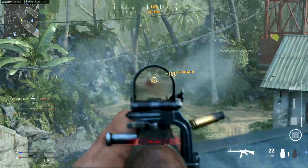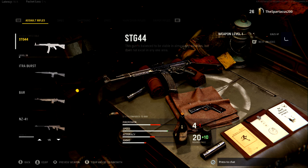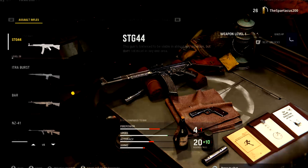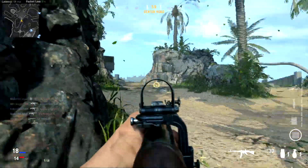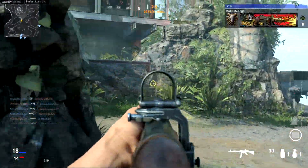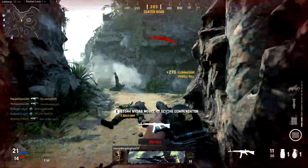This first weapon should not come as a surprise to any of you — it's going to be the STG-44. This is the first assault rifle you unlock in the game, and just like every single Call of Duty game, the first assault rifle you unlock is literally viable in any type of situation. It basically isn't overpowered at any distance — close range, medium range, or long range — and it doesn't have a super fast fire rate, but it is pretty mediocre.